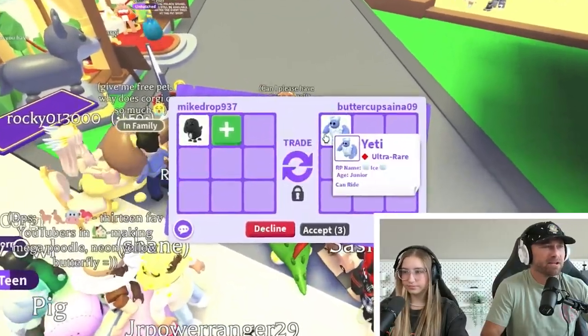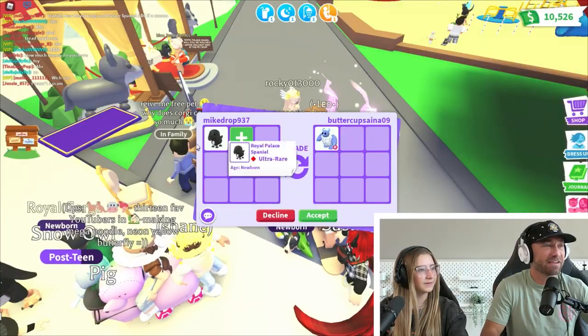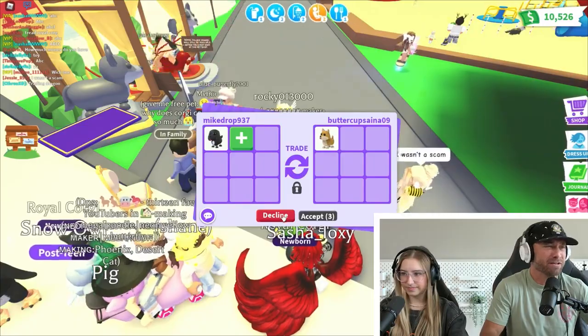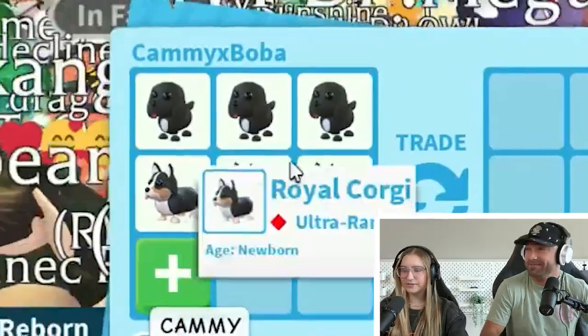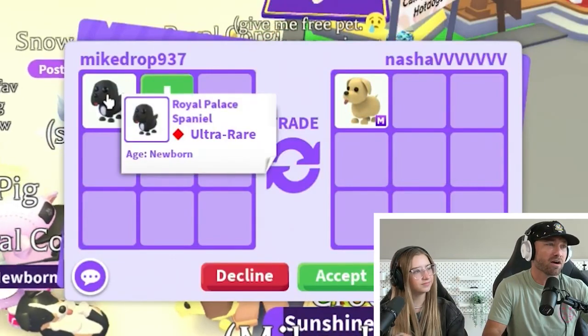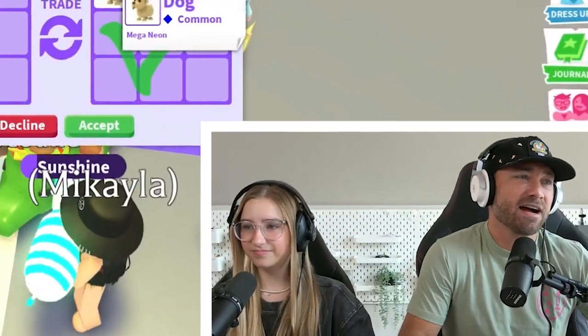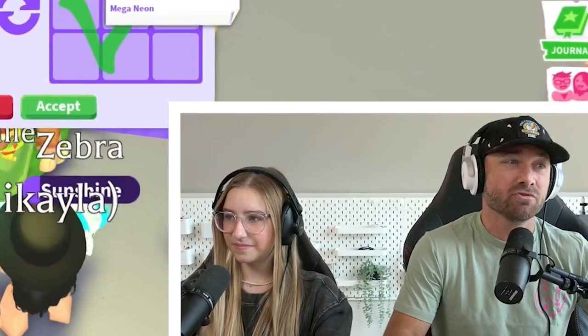I put the Royal Palace Spaniel up. I got a Yeti - it is out of game, but I got a lot of Yetis. Shiba Inu? I'm going to pass. I got three of each and I got nothing. These new pets are both ultra rare, which is okay, but it's only going to be around for three days, so not bad. A Mega Dog for a Royal Palace Spaniel? No, I don't think so - I got so many Mega Dogs. I'm going to decline, but thank you.